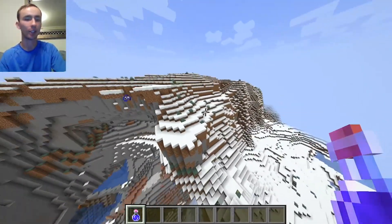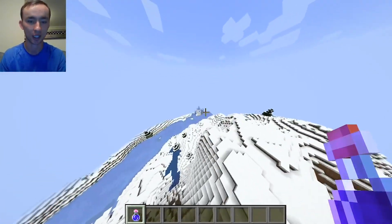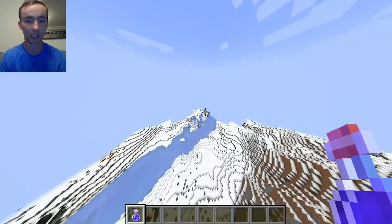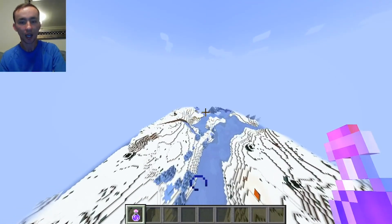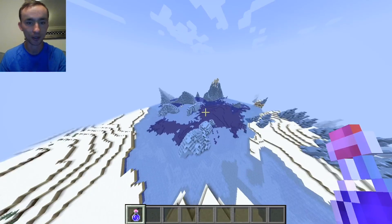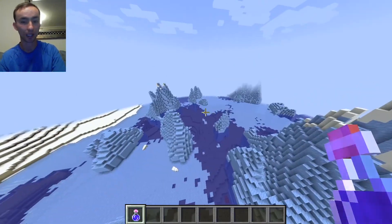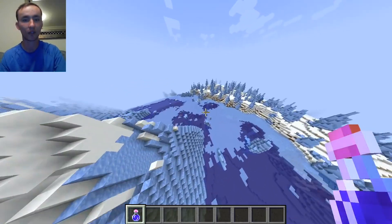Once you've flown out of the cavern, if we just fly right over here, you will see there are a giant bunch of ice spikes all over the place, which is pretty sick. My game is still loading and rendering. We are now at the giant ice spikes, and there's a good chunk of them.